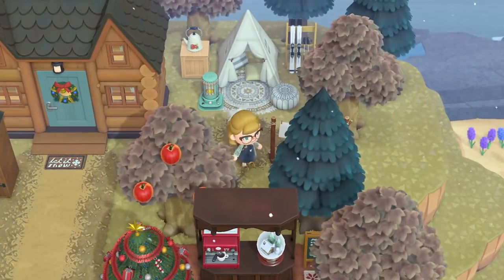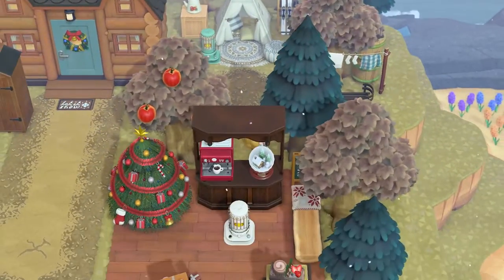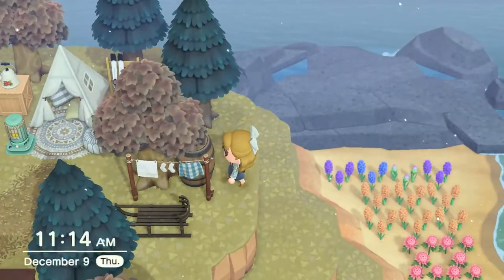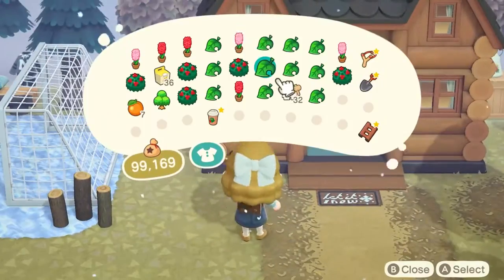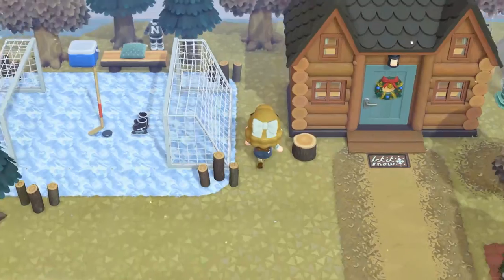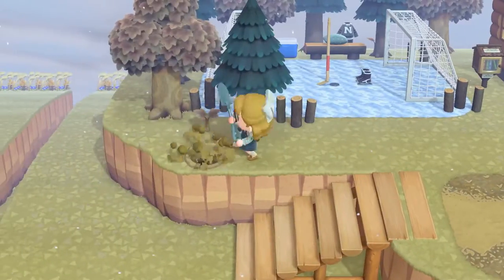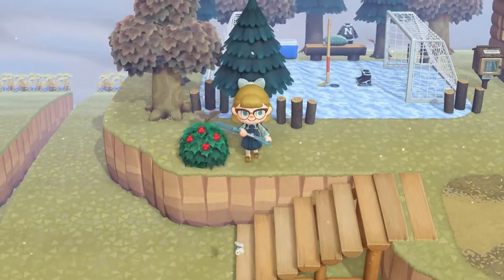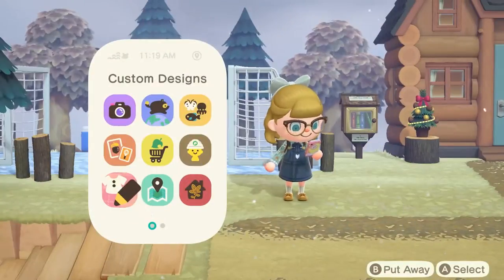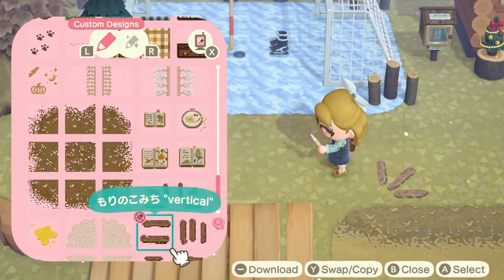To fill up this little area I added some miscellaneous items like a clothesline and a sleigh. And I finished with some additional decorations by the front door, then placed some bushes and flowers and more custom patterns all around.